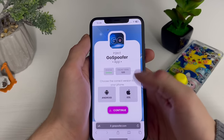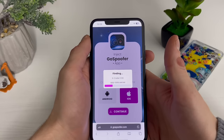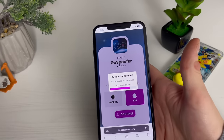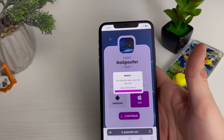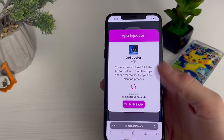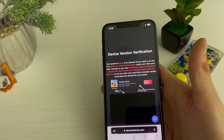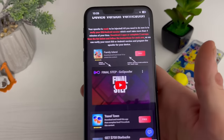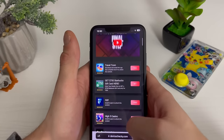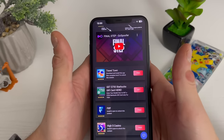Click on Install and start the injection, then select the platform you're on and click Continue. Now we are waiting for it to check if all those steps were implemented correctly. You're almost done — click the button below to load the apps needed for the final step of the injection process. We have 30 minutes for it, but you can do it within three or four minutes. There is a final step tutorial but you don't have to watch it — there are some questionnaires, about two or three questions to complete.